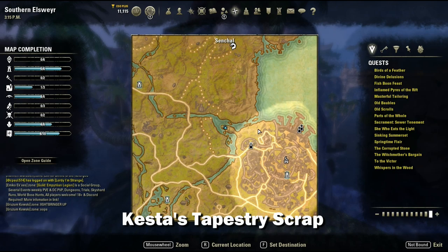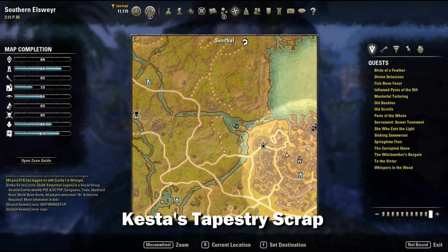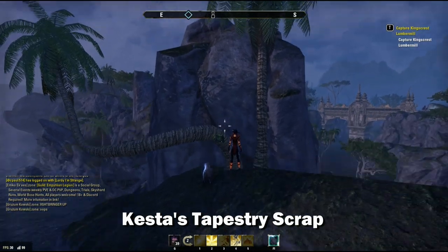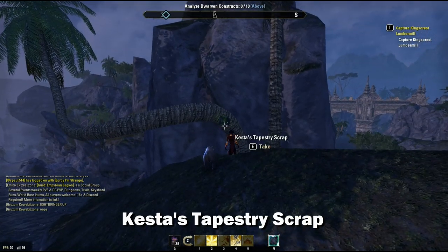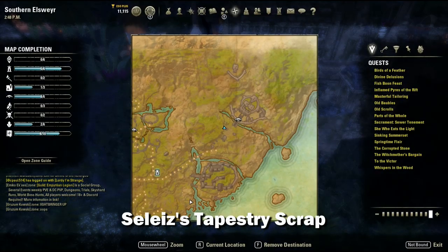Crest's tapestry scrap is located on the west side of Senchal at the tip of this landmass. You have to access it by going this way, drop off a ledge, and then you'll find this tree — it's hanging on the end of the tree.